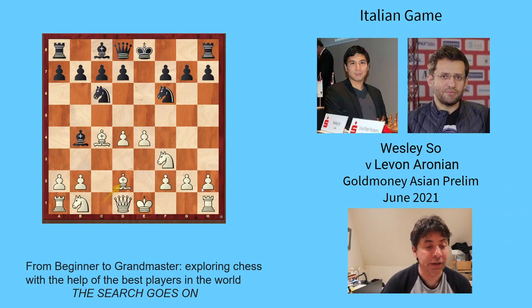White blocks the check, attacking the bishop. Very natural for black to take, white takes back developing the knight. White has developed the knight, but perhaps not to its very best square — its best square would have been c3. d2 is okay and defends the e4 pawn, but c3 would have been better because it would have stopped black's next move, which is pawn d5.